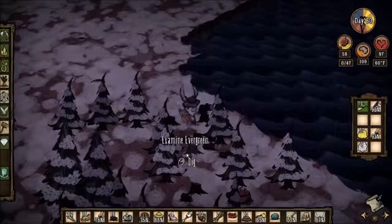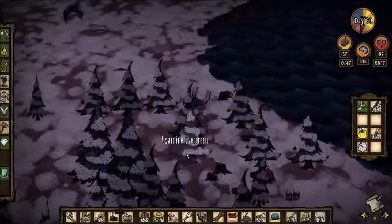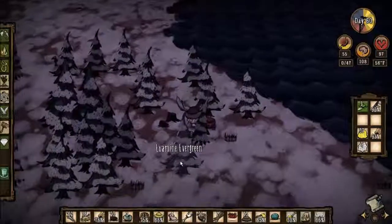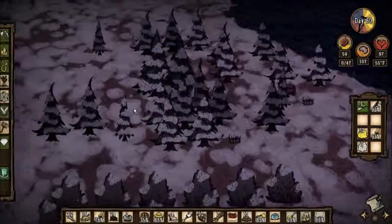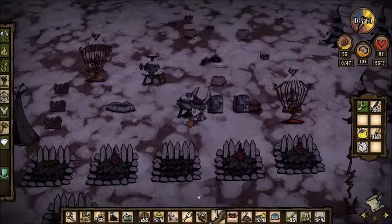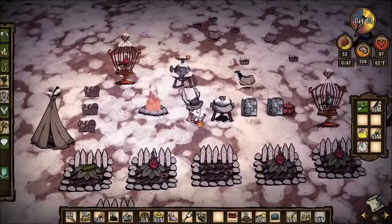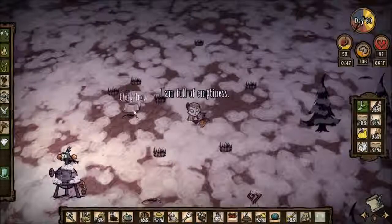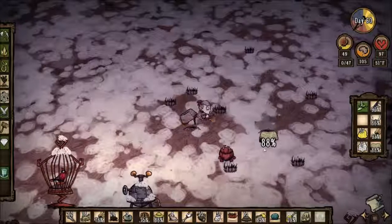Now we'll put the shovel away and pick up all this stuff. We got three rabbits already — hooray. Let's put this board on the fire. It's kind of early, but oh well. Let's get these rabbits out of the trap. I'm going to take the beefalo hat off because the fire should keep me warm enough. She's full of emptiness, so we will cook something up. Put the traps back down.